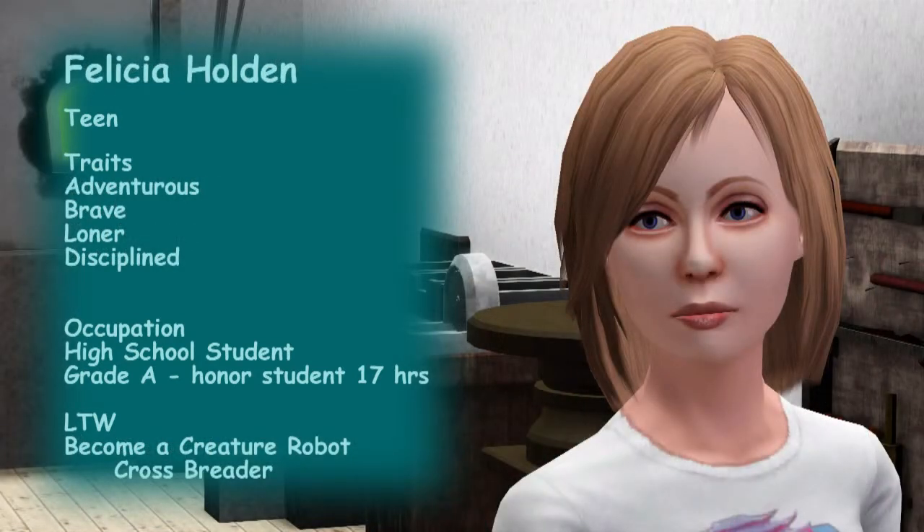Felicia has the traits adventurous, brave, learner, and disciplined. She's on the honor roll and needs to wait for that reward — worth a thousand lifetime happiness points, so it's worth waiting for. She wants to become a creature robot crossbreeder, which can't be achieved until she's at least a young adult, so she'll be aging up without worrying about her lifetime wish.